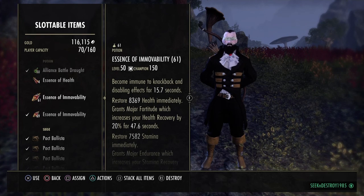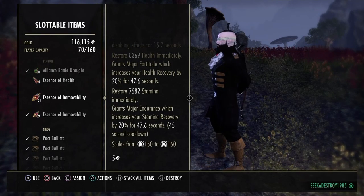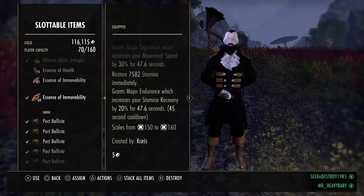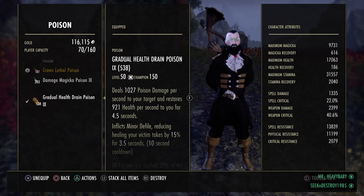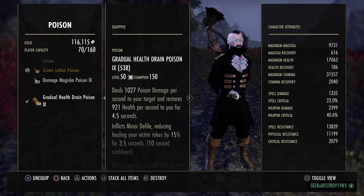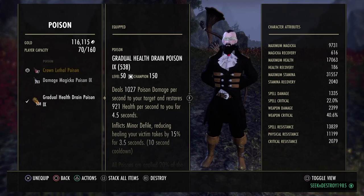The potions I use in open world are Essence of Immovability — I do the immovable with health and stam, or you can do the immovable with Major Endurance and stam, whatever works for you. For poisons, I'm not double-barring poisons anymore due to the fix they put out, and I have a Weapon Damage enchant on my bow bar so I like to proc that more often. The poison I'm running does poison damage, restores health back to you, and inflicts a good amount of Defile — great for fighting people that like to kite and heal a lot. It provides a little bit of burst.